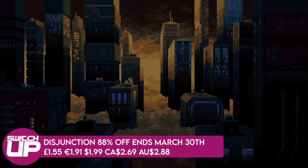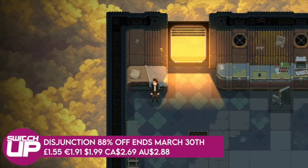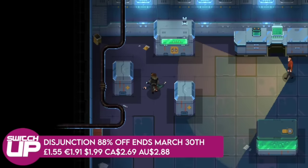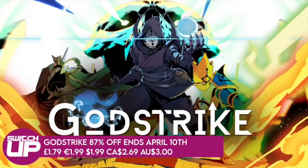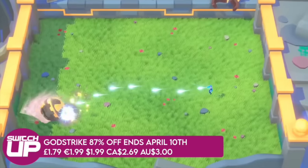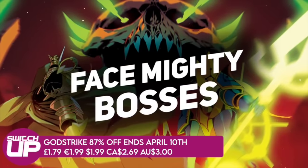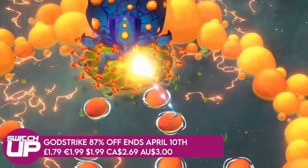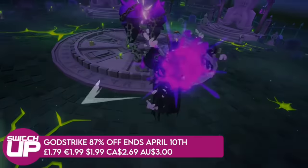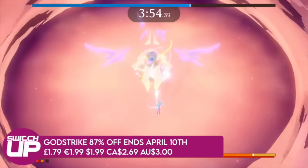Disjunction, which I believe Dave Morish reviewed for us way back, is 88% off. Go check out his full review — he liked it, and I trust his opinion; it looks really interesting. Finally, there's Godstrike — another reviewed game on the channel at 87% off. It's almost like a mixture of a bullet hell arena brawler with roguelite elements. Easy to pick up and play; doesn't set the world on fire, but for a couple of quid it's an insane price. It launched at something like 10 to 15 quid, so for $1.99 it's an excellent Savaloy and a nice little loading game.